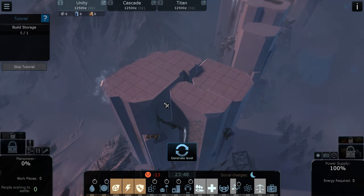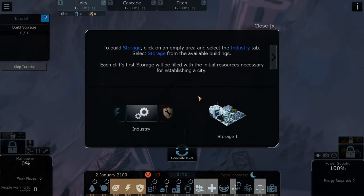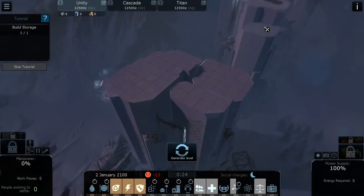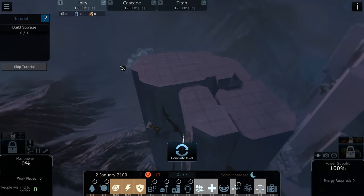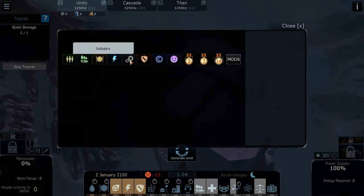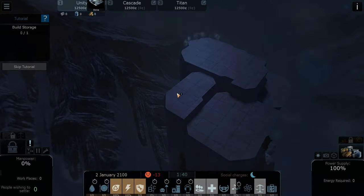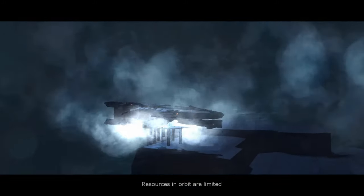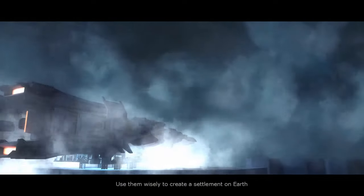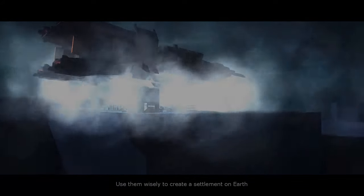We got a negative prestige, but that's logical. Let's build the storage. To build the storage we need to go to industrial — that's what it told us — then we choose a location. The storage building is dropped on by a beautiful spaceship. Man, this looks amazing — the graphics in this game! It is an early alpha and it is an indie game, but they did a great job. They really did.